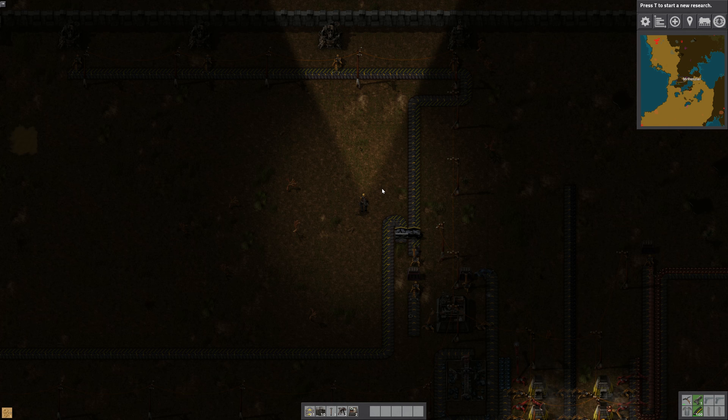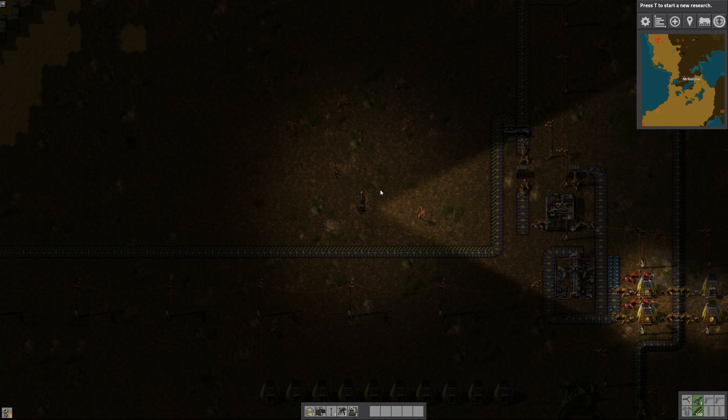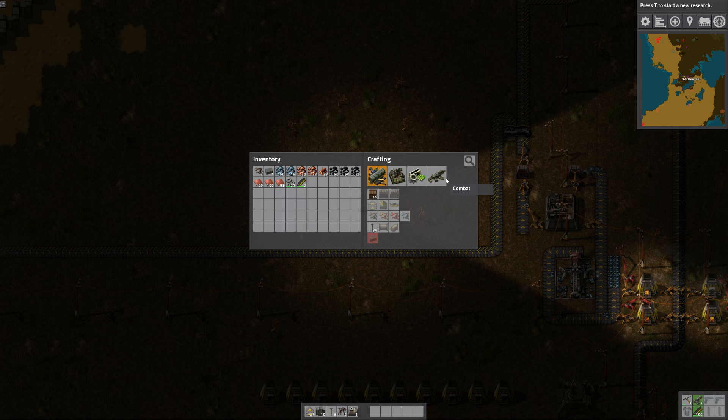Now I have gears and copper plates. I need to turn them into science packs and get them over to the lab. We do have advanced logistics, so I can run this under there. But I think I'm just going to move where that lab is. Let's get to what the core of the episode is — awesome, cool military stuff. We're going to come over here and I need iron plates.